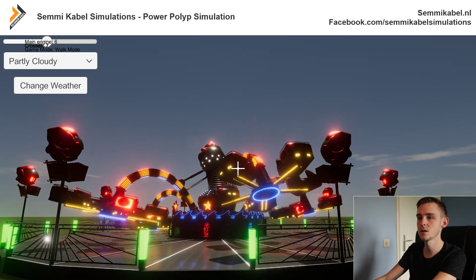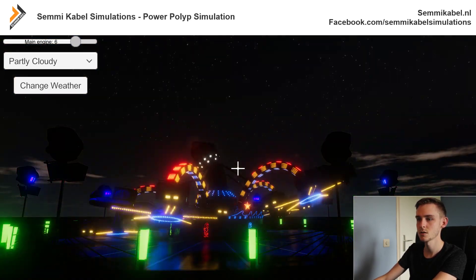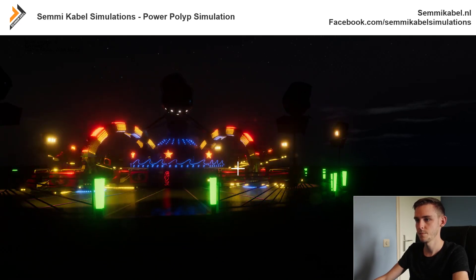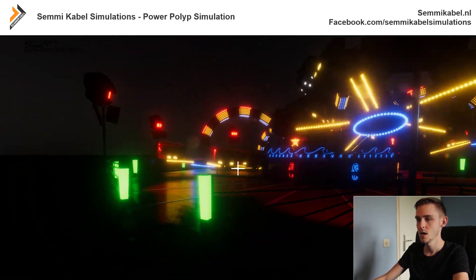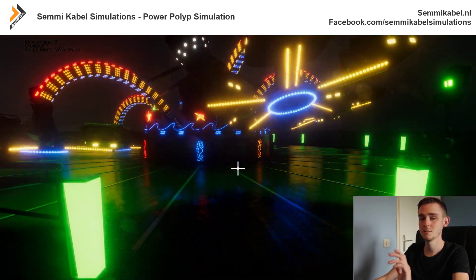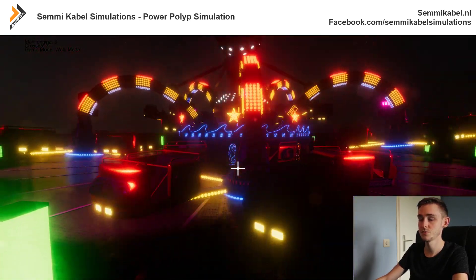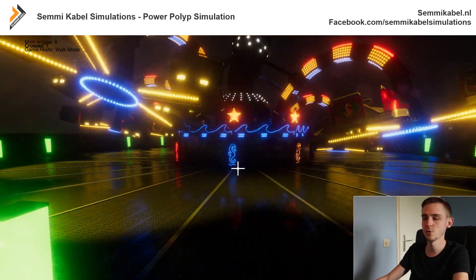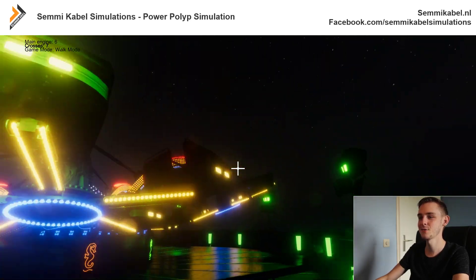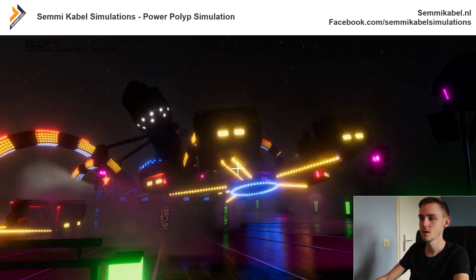We can make it a little bit dark — there we go. This is what it looks like when it's dark. Now because the whole ride is in action, we cannot enter the platform due to safety reasons. We can do it in real life, but I don't want you to get thrown by the ride itself. With the smoke machine on, it's really amazing.